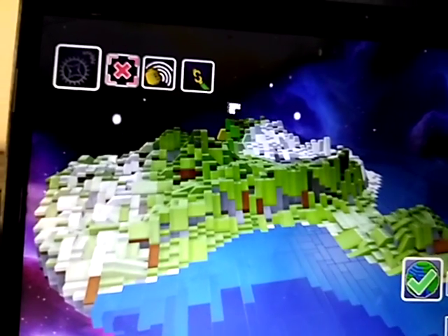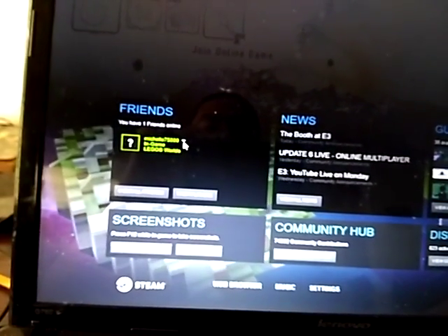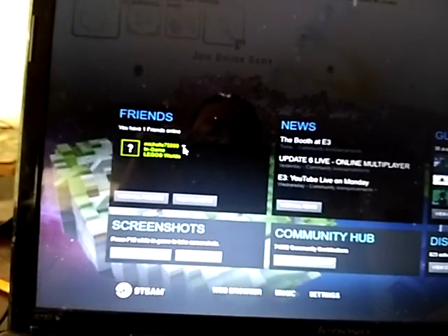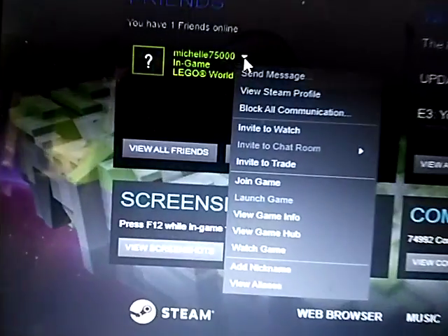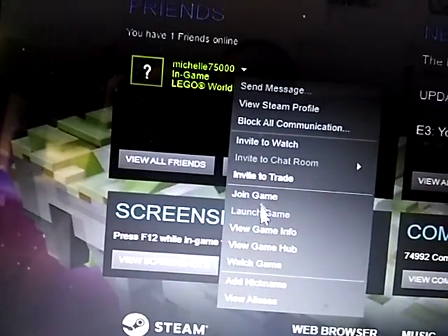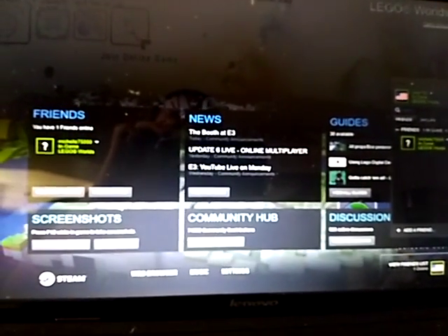Since we've already done that, I can go ahead and join Amber here. It opens up the Steam Overlay, so you're going to want to click on this little arrow. It's going to have a drop-down menu — click Join Game.